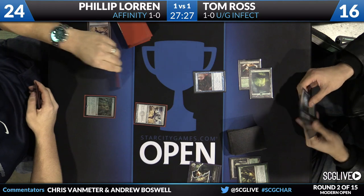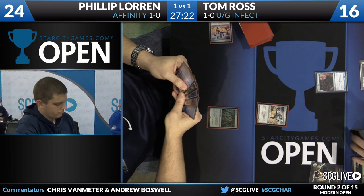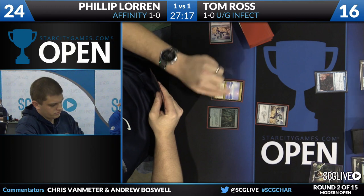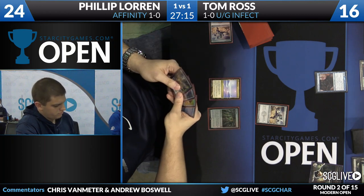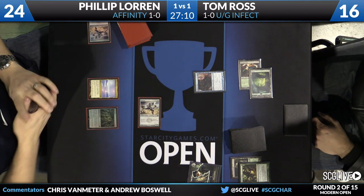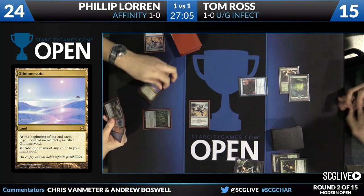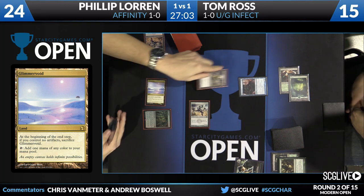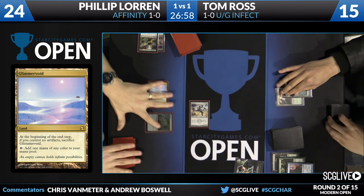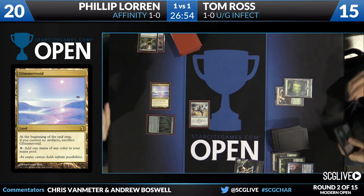We're really seeing how Tom's sideboard cards are pulling their weight. He's really able to pick apart his opponent's draw. The Affinity deck is very, very synergistic — a lot of the cards don't actually do that much without their big payouts. Whereas Tom can shift into almost like a Delver deck where he just has a couple of efficient threats and some disruption — basically a bunch of one-mana Vindicates. Tom goes with a Forest into a Blighted Agent, which is going to take a Dismember off a timely Glimmervoid for Philip.